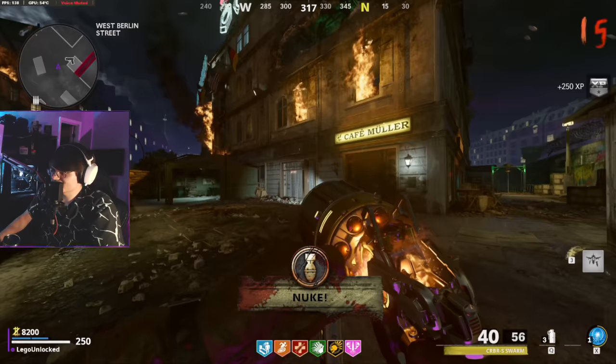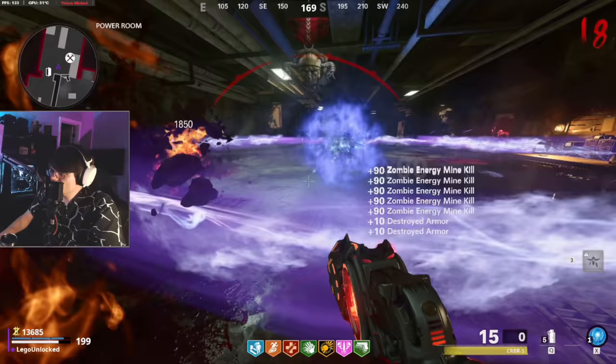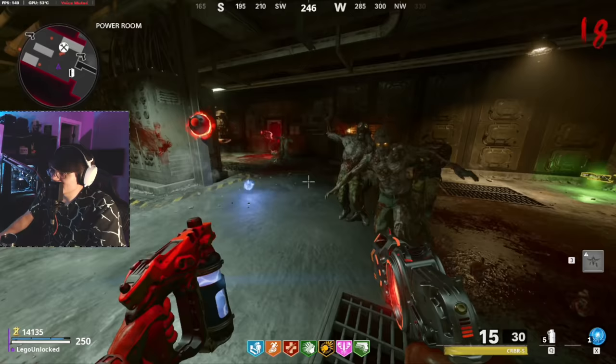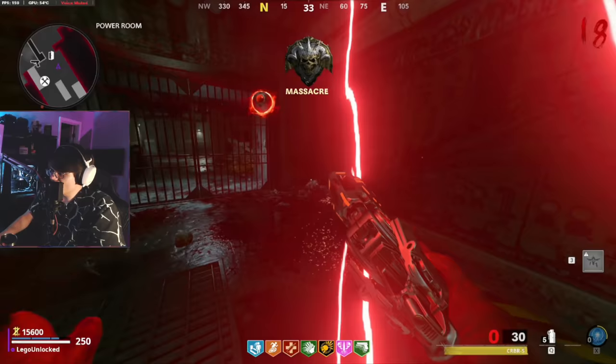It's activated in the power room - I mean it got a decent amount of kills but now we don't have it anymore, and Ring of Fire would still be going and we'd still be getting kills. Do it again - it actually kills them all the way to their spawn point and back. It's pretty much an instant nuke in this area for all the zombies here. I'm really interested to see once we get super fast zombies - we'll go to round 55 and see what this baby can do.